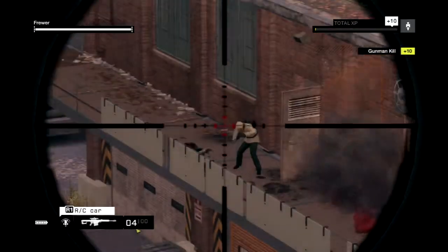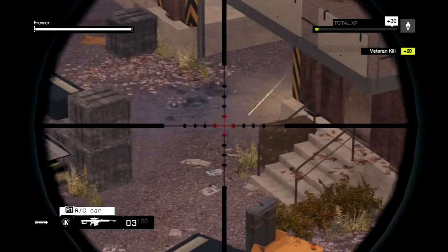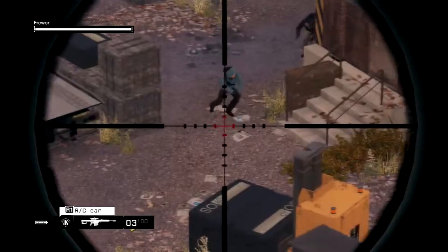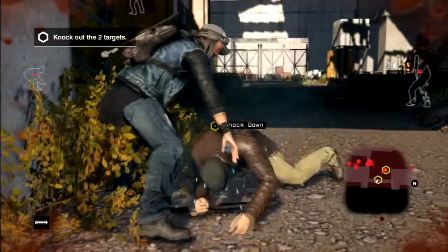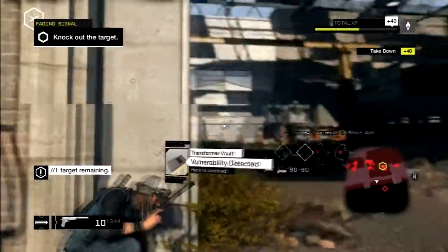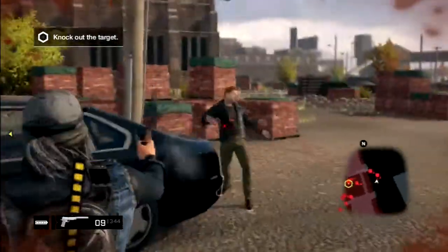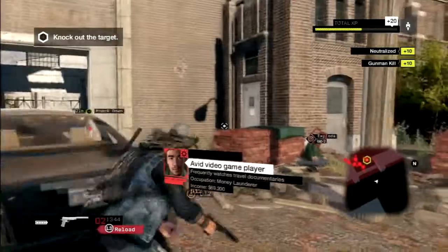Now onto the pros. Eugene adds a new way to enjoy the game. Instead of always going into an area yourself, you can send in Eugene to do all the work, clear out the room, and then just walk in and complete the mission. They also added quite a bit of story into the game, not only in the main campaign of the DLC but also in a few of the side missions.